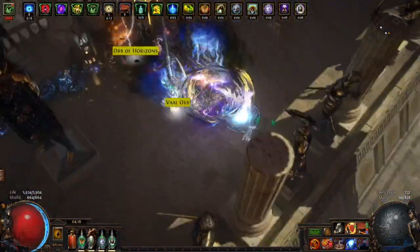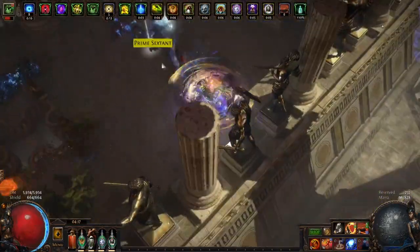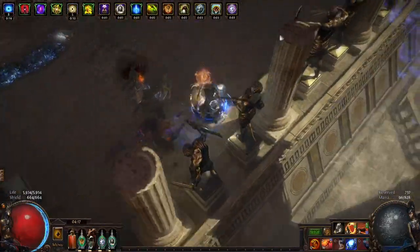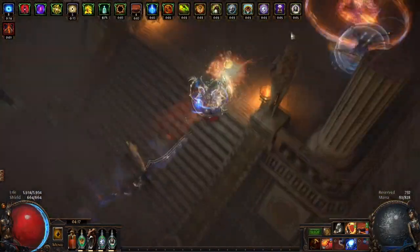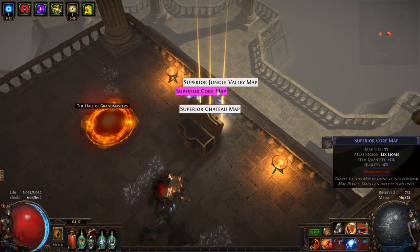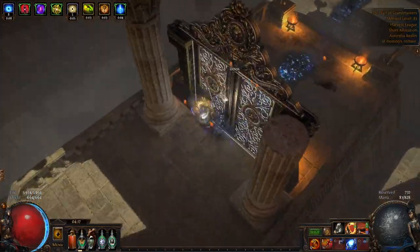For Hall of Grandmasters type content — Eradicator, Baron, Cirrus, whatever you want — you wear a proper amulet that helps you reduce damage. The point of this clip here is to show you that this build actually just messes Hall of Grandmasters up hard. I did maybe like 20 of these maps after doing one and realizing this is actually a really strong build for it, so I ended up farming about 20 of these guys.